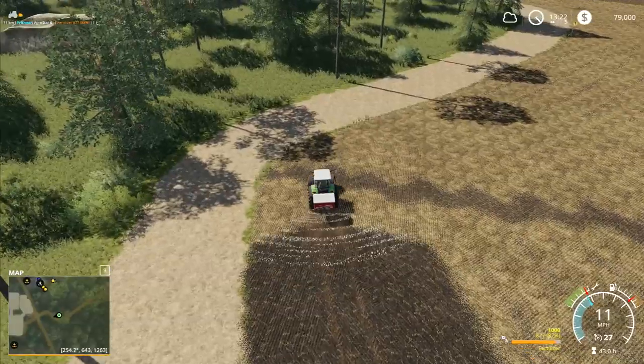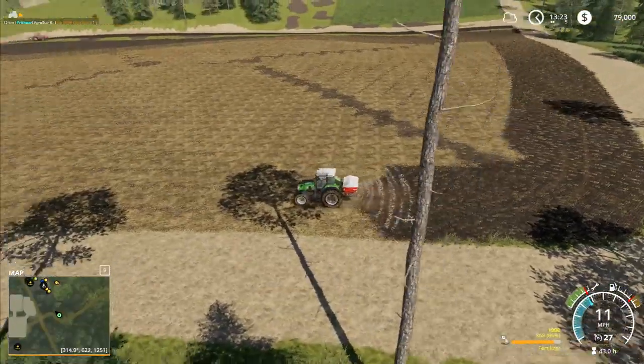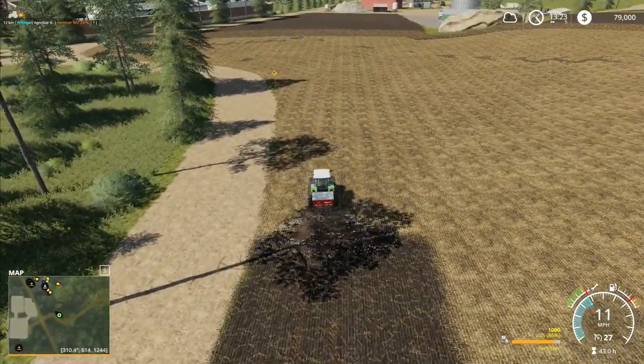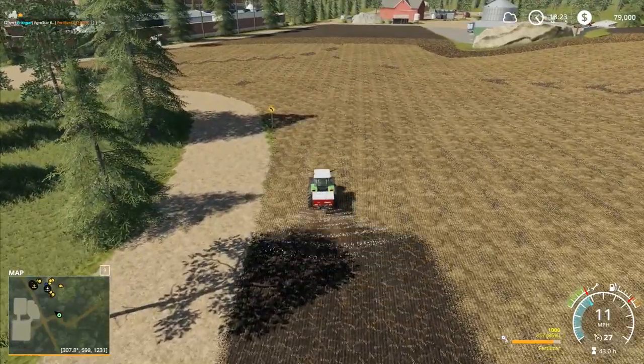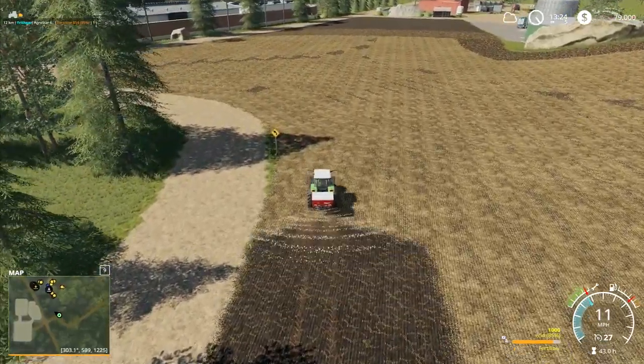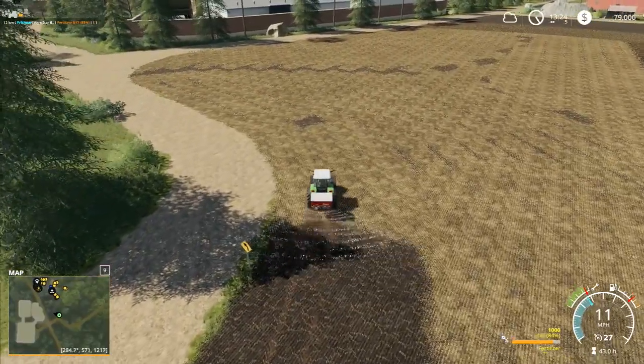We will need lime down the side of the field in a strip down through there, so we'll probably go and put that on at the same time. Although I was actually thinking maybe we'll just leave the lime, we won't worry about that, and instead we'll just wait until the whole field needs lime over it again and then we'll do it then.